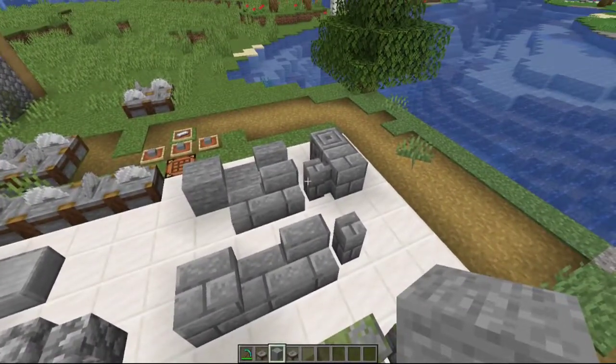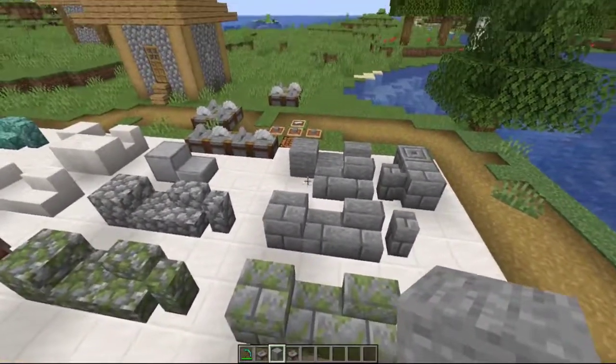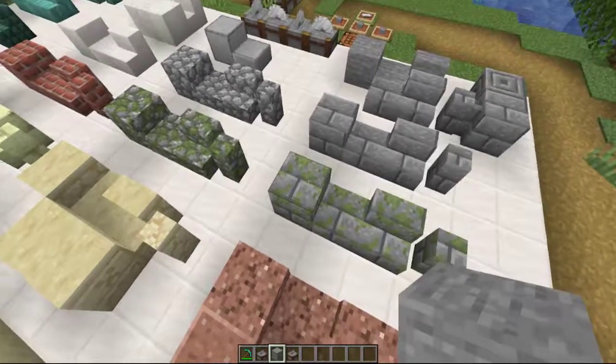As you saw, you have the slab, stair, wall, the stone brick, and the chiseled stone — all from smooth stone. Or if you've already got a bunch of stone bricks made up, you can still make the three variants just from that.